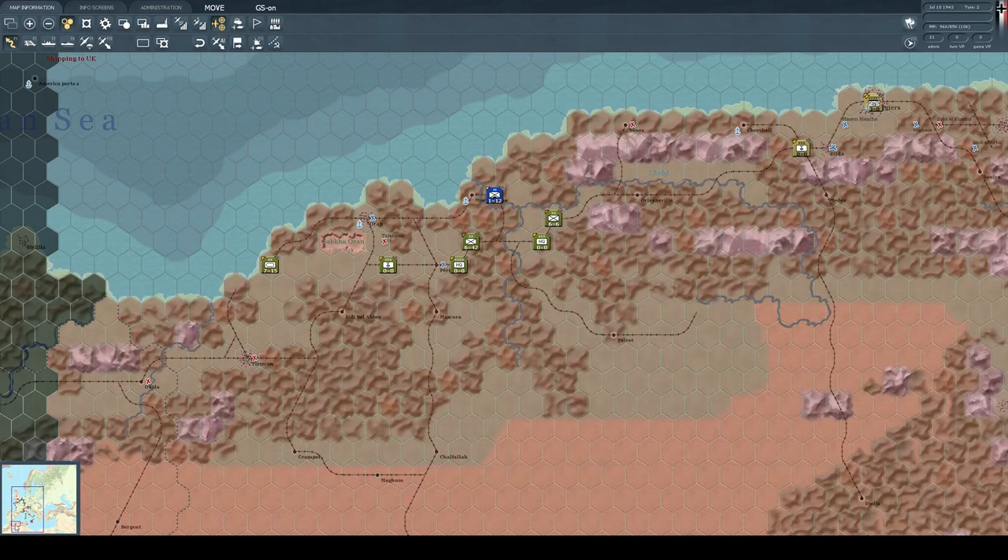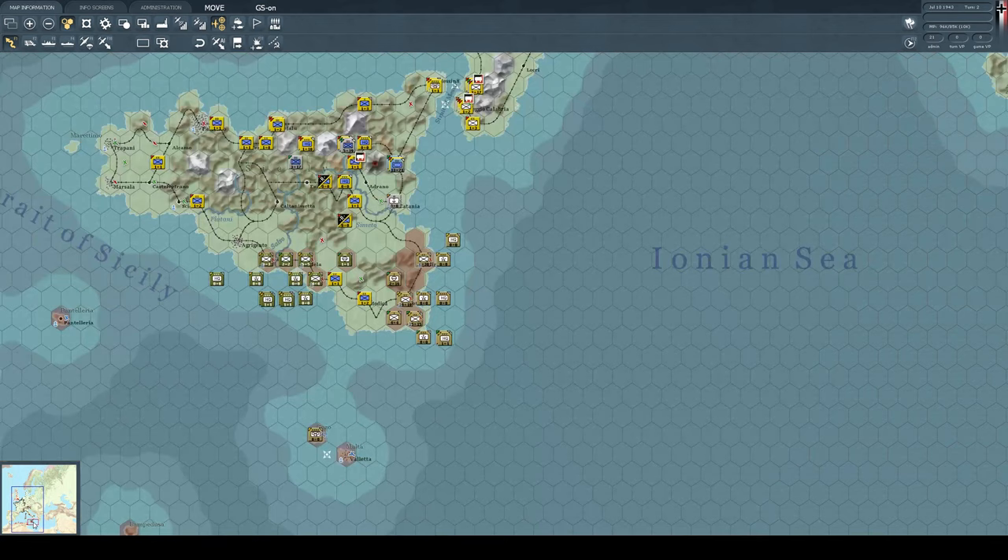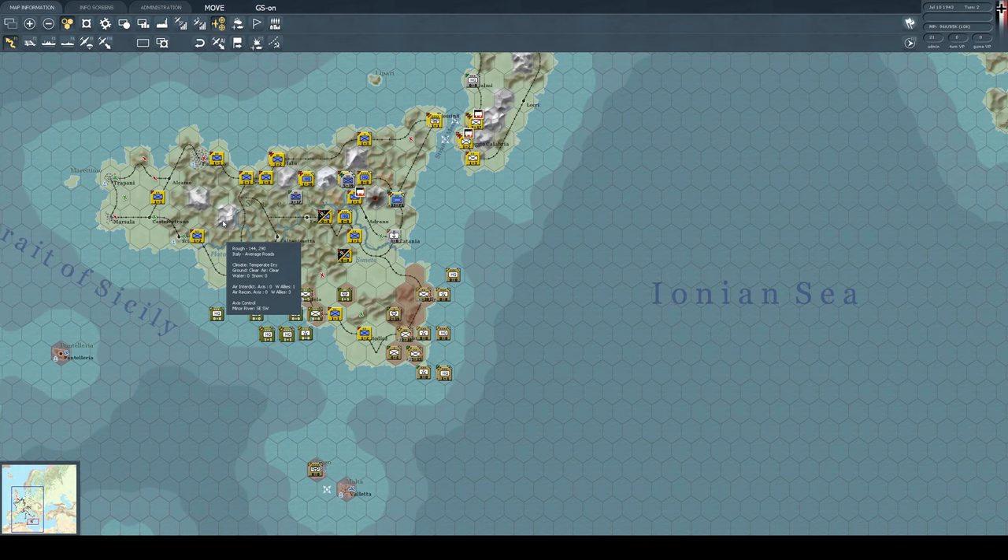The allies of course have got massive forces and it's going to be interesting to see how the AI uses them. This is how it's going to roll - I'm hoping to set up a nice defensive line up here. Give up most of Sicily because there's no way I can hold it. Break the allies as much as possible and try to avoid getting cut off. They can only attack through areas I can stock with Germans and I can just rotate the Italian units and stuff like that for a while. Let's see how that goes - I've not played this way before, I'm completely in the dark as I want it. Make sure to subscribe and let's get this thing on. See you later.